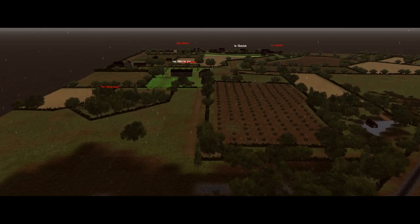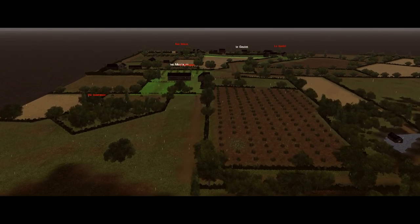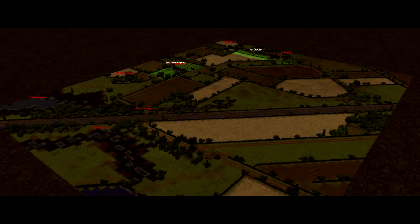Anyone who studied military history should know that any terrain feature with 'angle' in the name is bad news. Beyond is the farm of Les Messanges, and then further on, Les Goulet. The briefing indicates that the enemy defenders are in reduced company strength — for simplicity, let's call that three platoons. He has to spread his three platoons out to cover all of my options, as he doesn't know where I'm going to attack from. So let's say he puts one platoon in each objective and the last one in the woods near the railway line to cover the most obvious avenue of approach.